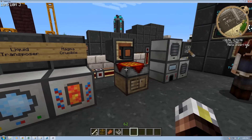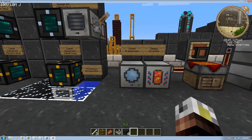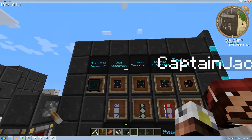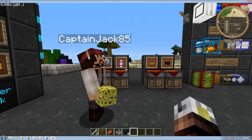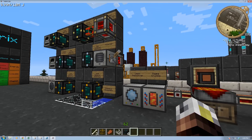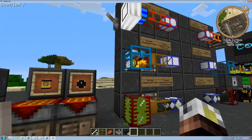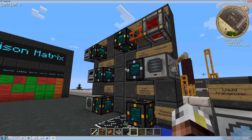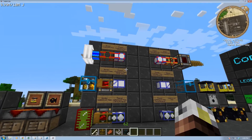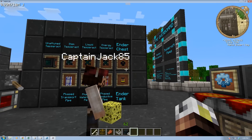So that gets you your Unattuned Tesseract frame, and then you attune it. There's a bunch of different recipes to get it attuned to the different item, liquid, or energy type, depending on what you're going to do. That's how you roughly get into the Tesseract business. We'll talk more about Tesseracts in our block spotlight on Tesseracts — shameless plug for upcoming tutorials.